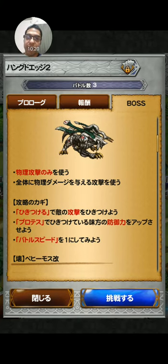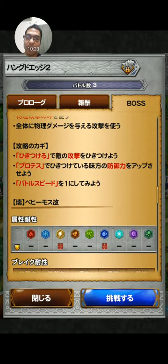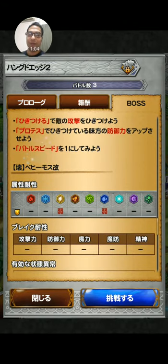Then there's Behemoth — it only uses physical attacks and can hit everybody with a physical attack. The key to victory: use Hikitsukeru to draw all attacks to one character and use Protect on that person since they'll be receiving a lot of attacks. Snow will use Hikitsukeru, which draws all attacks to him, so put Protect on him. Decrease your battle speed to 1.